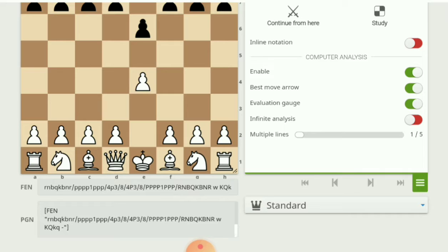At the bottom there is a multiple lines option — it can show up to five lines. Enable all five lines so that for each move it will show five candidate lines.